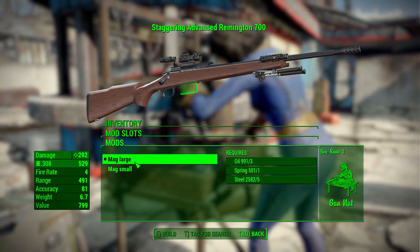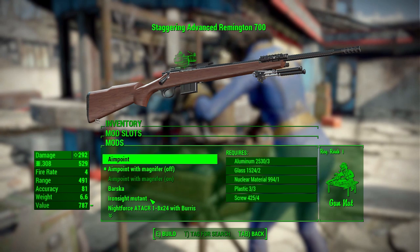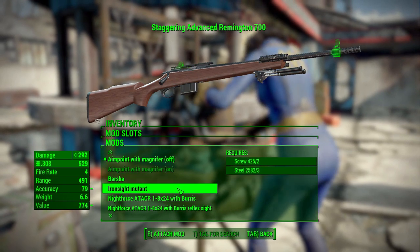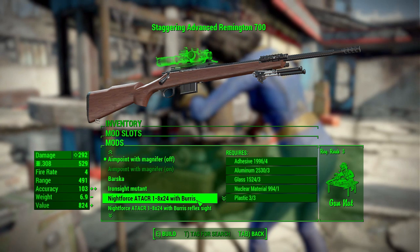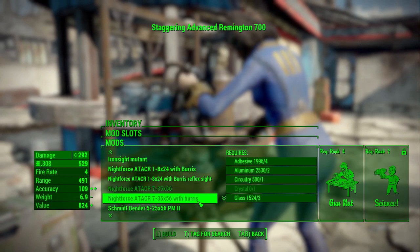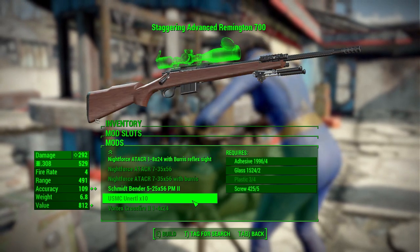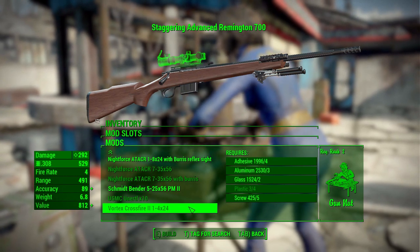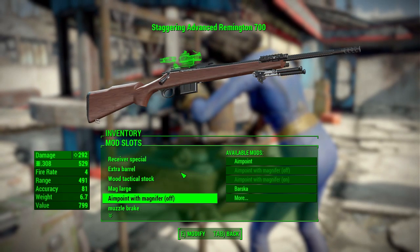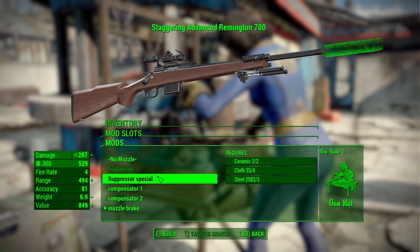In the scopes category, we've actually got quite a lot of fun things — the Aimpoint, Aimpoint with magnifier on or off, a Barska, iron sight, mutant, Night Force with Burris, Night Force with Burris reflex, and a few more Night Force variants, a Schmidt & Bender, USMC Unertl, and a Vortex Crossfire. So there's a whole lot of fun scopes here. Then in the muzzle category, we have standard, a suppressor, a suppressor special, two compensators, and a muzzle brake.